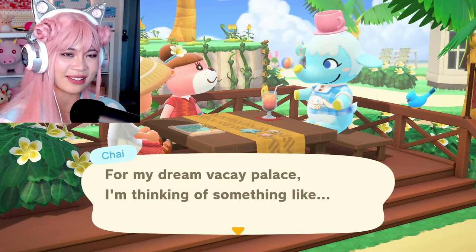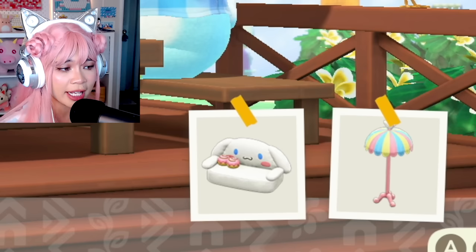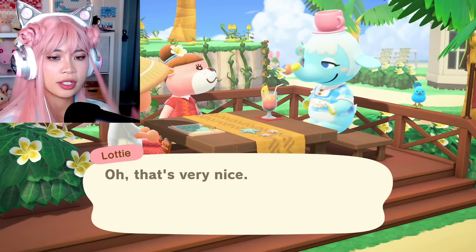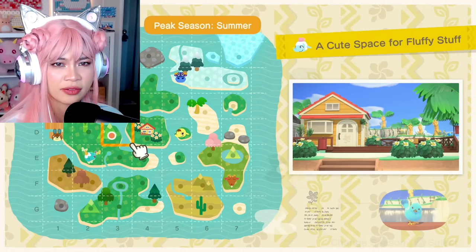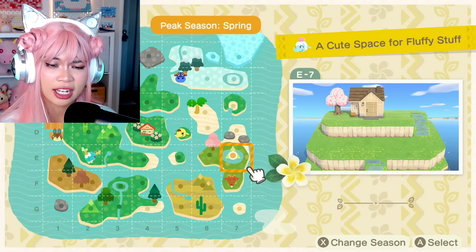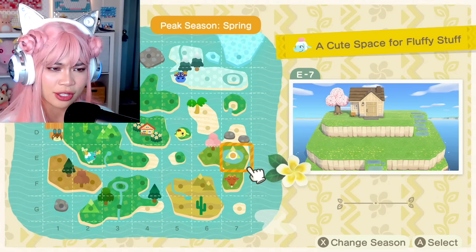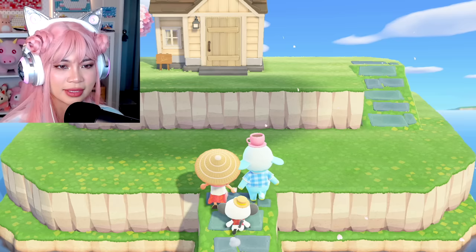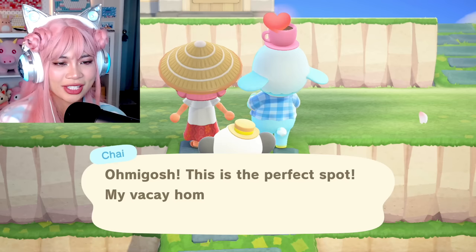For my dream vacay place, Chai is thinking of something like a cute space for fluffy stuff — that's like her room right now. There's Cinnabuns on the Cinnamoroll couch, very nice. Now the next step is to choose an island for the client. Oh, how about this one — it looks nice, I like the pink flowers and I can use the outdoor space. Let's do this one! Amazing, perfecto. Sugar, please head to the site, best of luck with her new home!